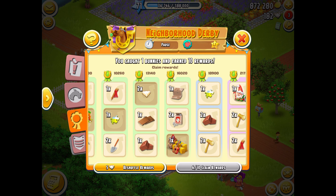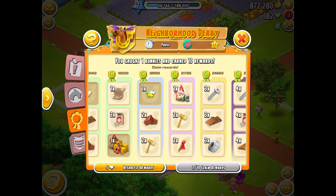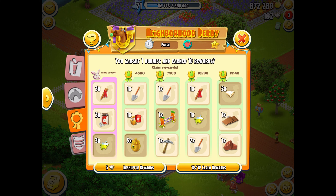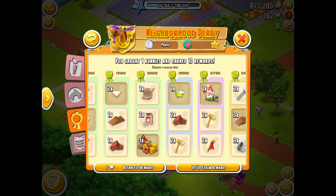The cute guitar hay bale decor — I think that's really pretty. Then more puzzle pieces. I'll take the gnome, then I'll just take the planks and the wood panels. So overall okay prizes.